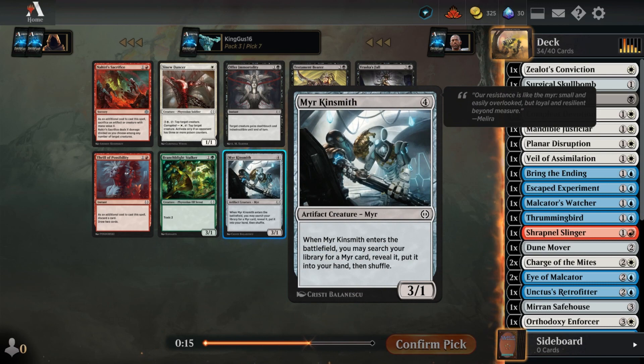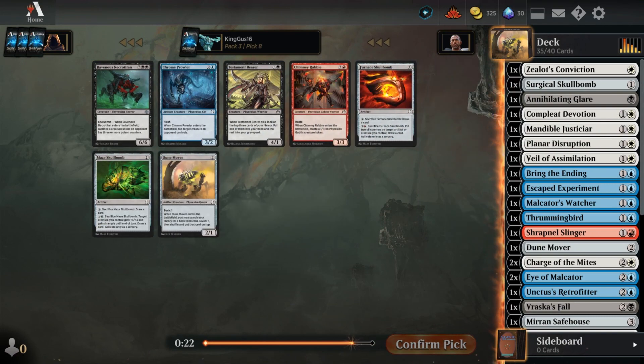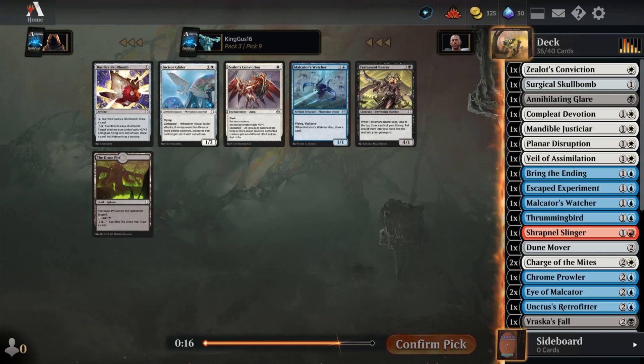Rascas Fall. Chrome Prowler. It's only three packs for draft, right? Yeah, I think so. We're actually not in bad shape. Oh excellent, excellent.